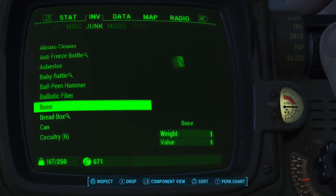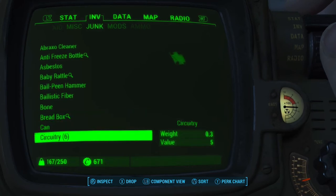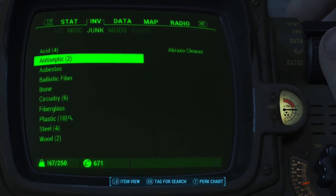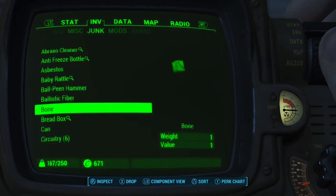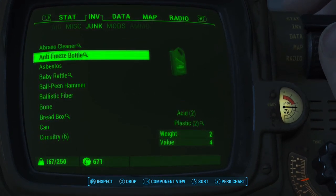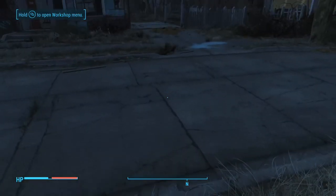Now you guys may be wondering what happens if you tag another item — does it remove your tag from the other component? Well no, it does not. I'll go ahead and tag anti-septic and it's just going to have a magnifying glass by the Broxo cleaner as well. So this is also a great way to find components instead of having to dig through all of your items just looking for them.